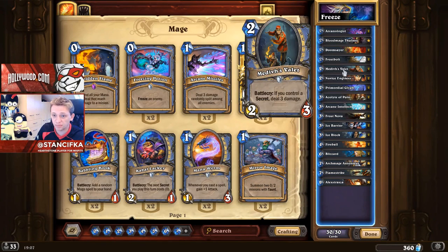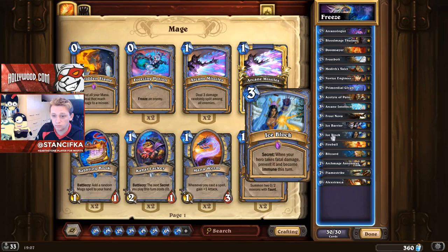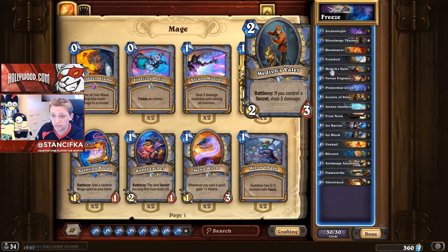The new addition is Medivh's Valet, which is an incredibly powerful card. For 2 mana you get a 2/3 body, which would almost be good enough alone, but if you control a secret you deal 3 damage. So with Ice Block, which stacks, you can just shoot 3 damage for 2 mana any time — it's incredibly powerful.